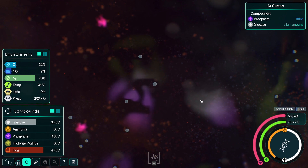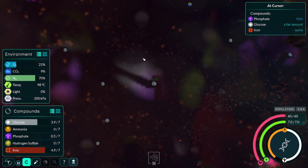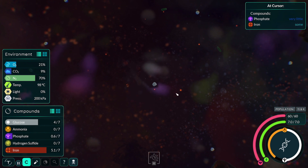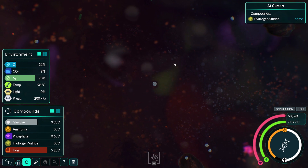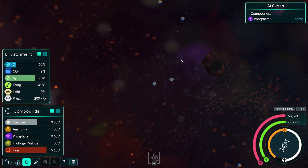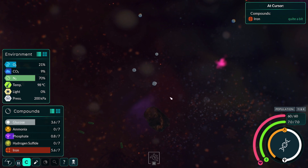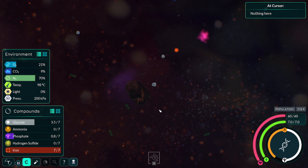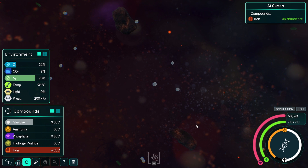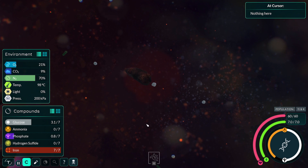There we go, that's enough phosphate for now. Need to go off and find me some ammonia. I'm probably going to get some chemoreceptors at some point, which is going to reduce my ATP. I want to work up to getting a nucleus, but I'm going to need a ton more ATP for that. It's not like I'm min-maxing or anything — I'm just working my way up to it.